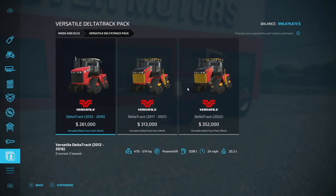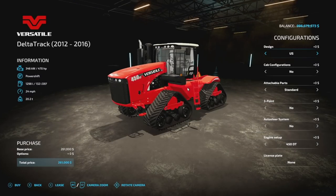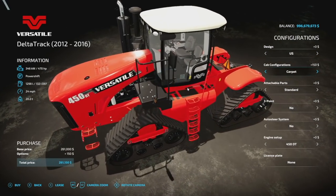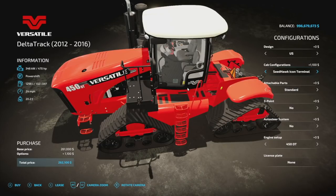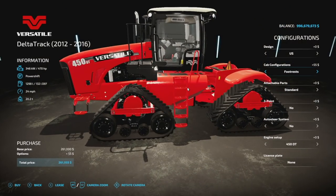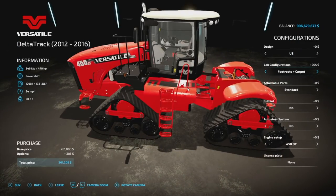As far as slot counts for console players go, the red one is going to be 18 slots, the middle tractor is going to be 20 slots, and 20 slots for the 2022 version as well. Starting with customization, we've got designs for the US as well as Australia, so you can go back and forth between those. Cabin configurations include a regular one, carpet inside, or the Seedhawk Icon Terminal, plus a couple other options. We also have footrests on there.